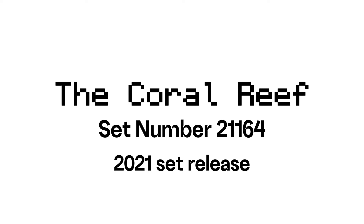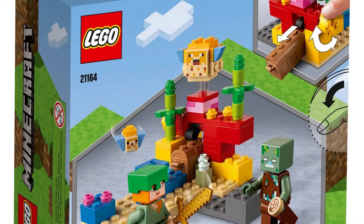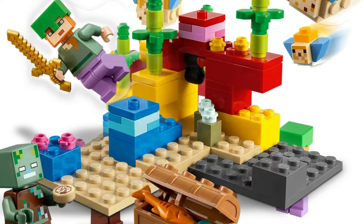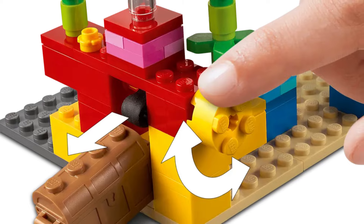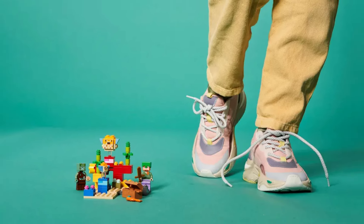The number 4 spot on our list is the 2021 set number 21164, The Coral Reef. This set features four Minecraft characters: Alex wearing enchanted leggings, a regular drowned, and two puffer fish, one of which is inflated. Alongside the characters, the set is packed with goodies like a turtle shell helmet, a gold sword, and a chest full of treasures. The set's design is inspired by a colorful Coral Reef biome with extra play features revealing a treasure chest. With 92 LEGO pieces and a price of 10 USD, this set has the most LEGO pieces in this list, earning a rating of 8 out of 10.